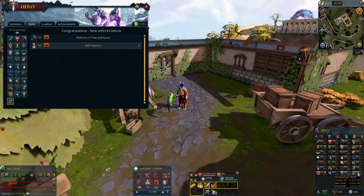So, 99 Archaeology — excellent! I've got the mattock of time and space. I've actually got one of the upgraded dragon mattocks, so I just need to get the crystal one and then combine the two. And obviously got skill mastery there as well.